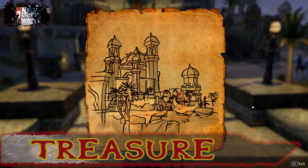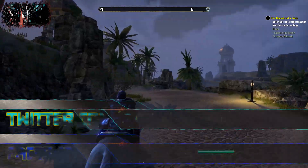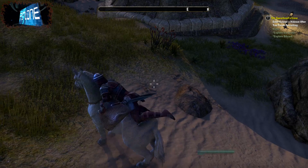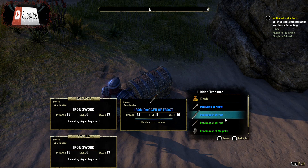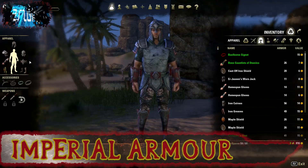The treasure maps are pretty cool as well — they give you a picture of somewhere on an island that you need to find. They're pretty simple, none of them are that difficult, but you do get a whole lot of good stuff. The loot in the chest seems to get better the further away from the starting point you are, so a lot of this stuff I'm actually still using now. You get a lot of good blue gear and it's all enchanted as well.